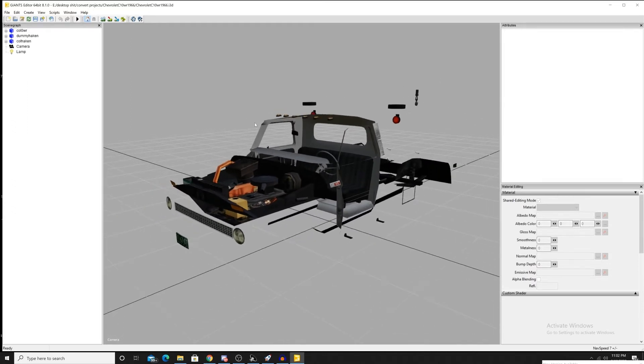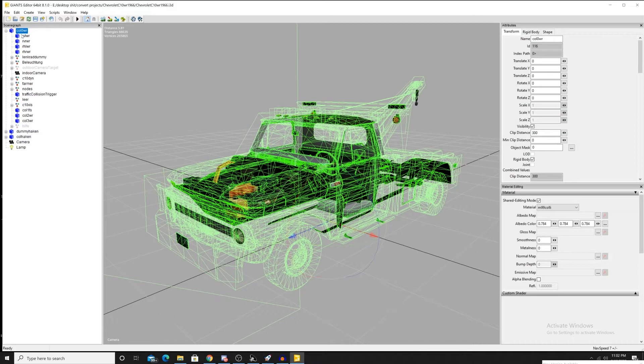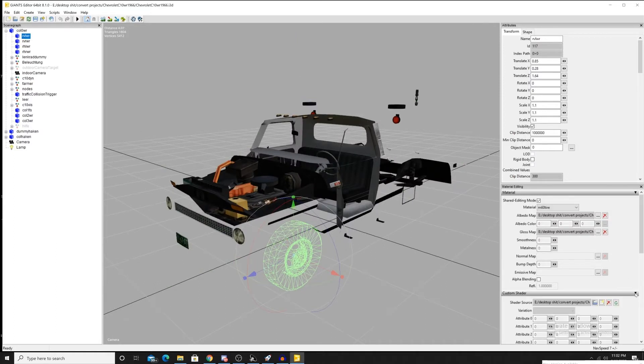So here we have a simple little tow truck, and as you can see none of the shaders or anything like that are showing up, but that's quite alright. All we've got to do is just go back in here and remove those.